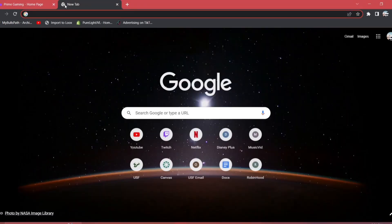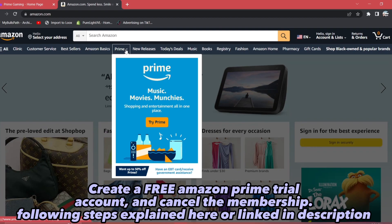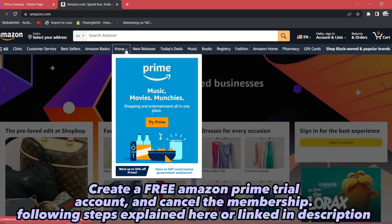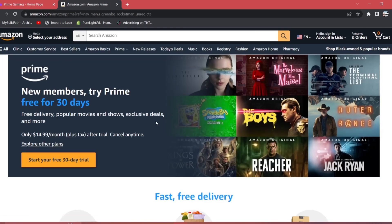The first thing you want to do is go to amazon.com. Once you go to amazon.com, you will have to create a new email — I have a step-by-step video showing you how to do this linked in the description. You create a new email, link that email to an Amazon account, then click 'Try Prime.' It's going to give you a one month, 30-day Prime membership for absolutely free.